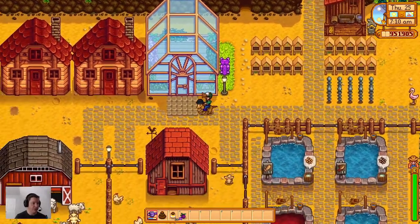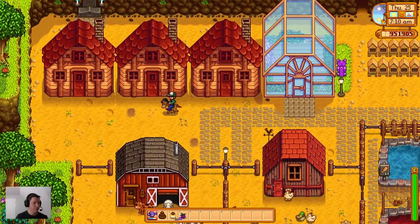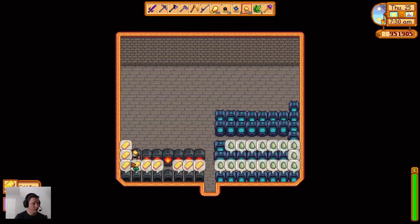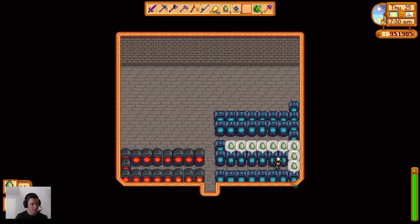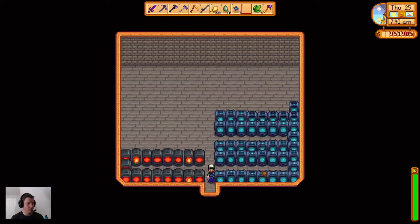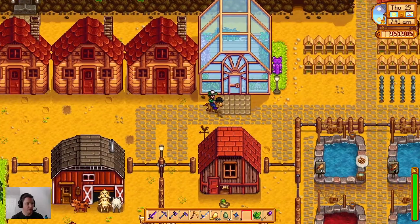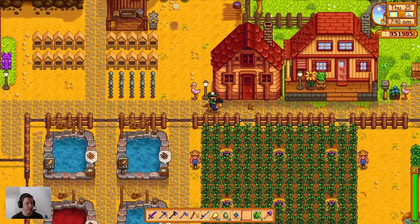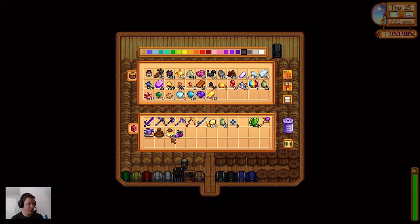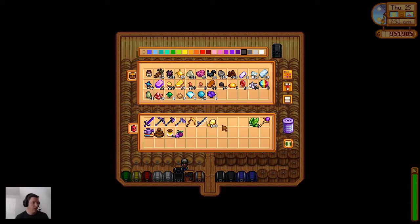That little statue is the Statue of Perfection - there's a Statue of Endless Fortune that you can buy at the casino. We got some jade - boom boom boom boom. Now I think we are prepared to move along. We're gonna come back and drop some stuff off, then deal with our animals.